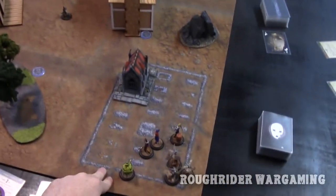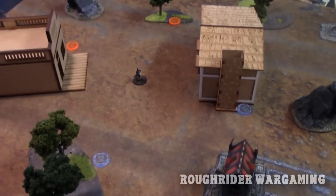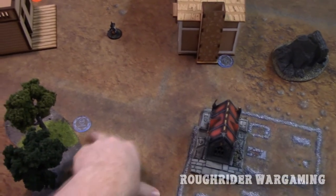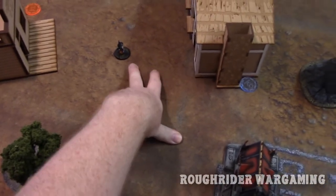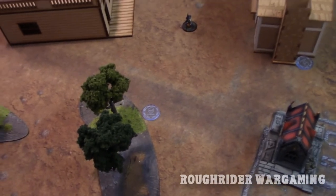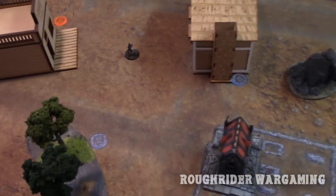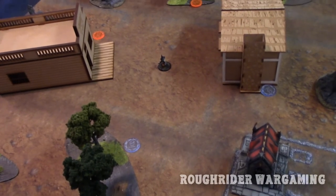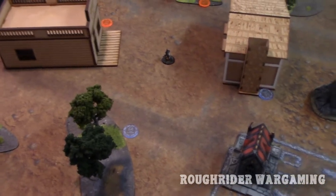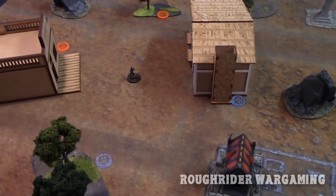We've determined I'll be deploying here and Steve will be across from me in corner deployment. The goal is to interact with a corpse marker to place it on your model's card when in base contact. Then within one inch of the Trickster, you can interact to remove any corpse markers from your card and score one victory point, up to a maximum of six. We only start with four markers, so we'll have to kill each other to get extra points.